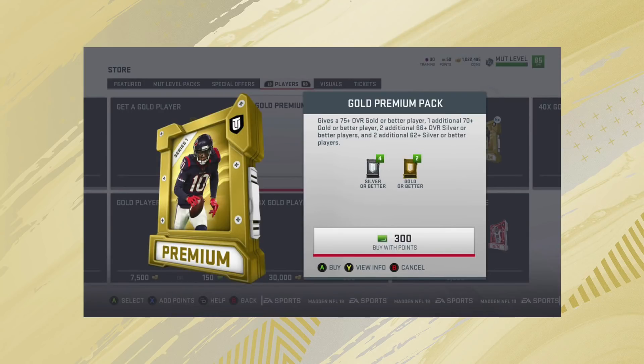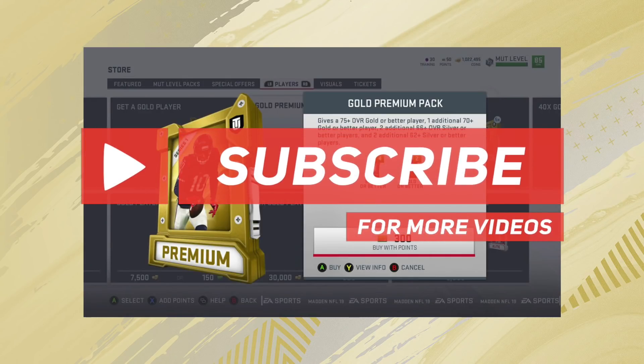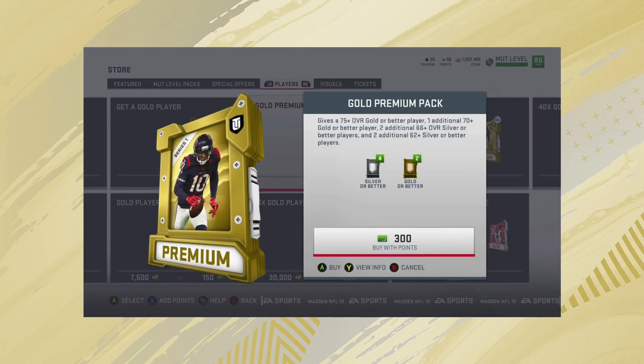I haven't actually seen any images or information about what the actual pack probabilities are, but I'm pretty sure it's going to work something like showing the probability of a gold rare, silver rare, gold non-rare, inform, icon, and any other special cards that may be in the pack.